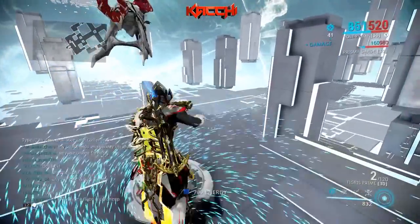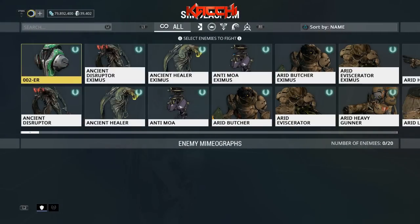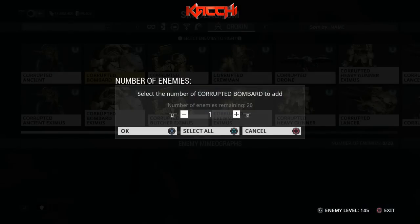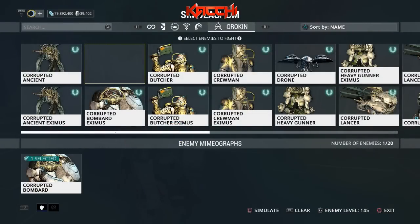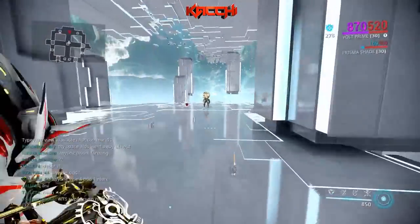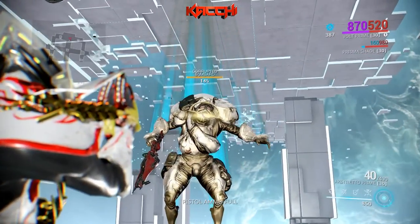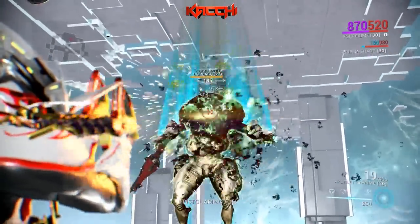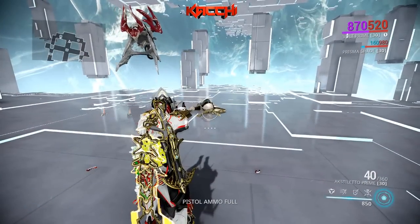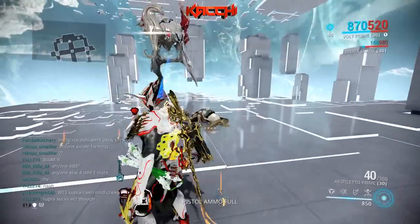Now let's just show it shredding enemies down in seconds. I'm going to get out a Corrupted Bombard — there he is — topped off at level 145. I'm going to put him up there and then hit stasis right there. Now look how I shred this guy. What was that, like two, three seconds? He's already dead.